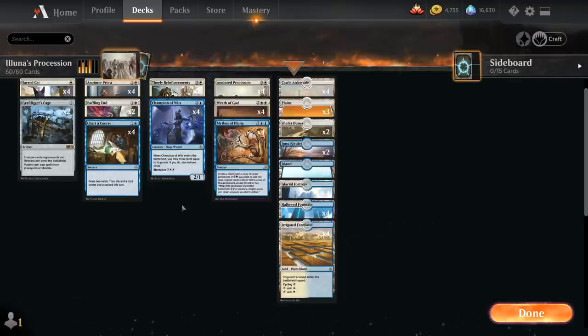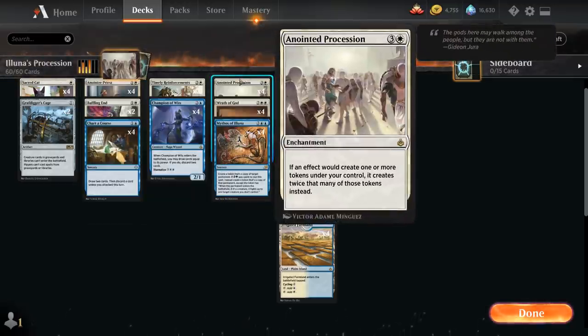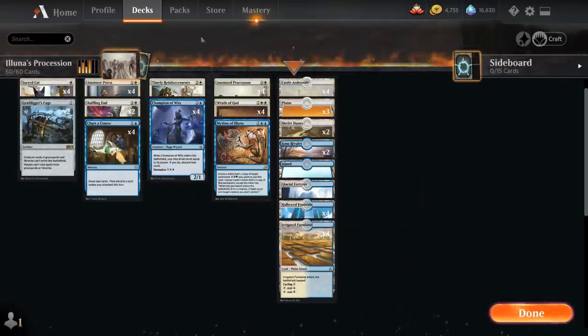Our one-drops include four copies of Sacred Cat — one mana for a 1/1 with lifelink — and it has Embalm for just a single white mana. If Sacred Cat is in our graveyard, we can Embalm it, exiling it and making a token copy that's also a zombie. We have plenty of ways to discard cards, so we can put Embalm and Eternalize creatures in the graveyard, then exile them to make tokens, which synergizes with Procession and potentially Mythos copying Procession.